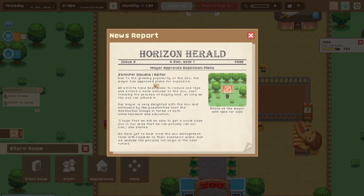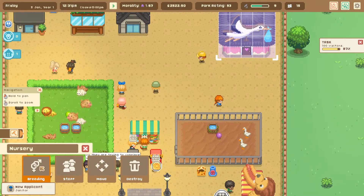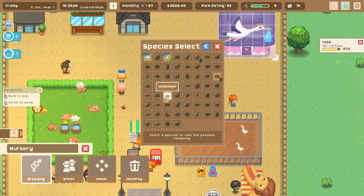Due to the growing popularity of the zoo, the mayor has approved plans for expansion. The mayor is very delighted and enthused by the possibilities the destination brings in terms of entertainment and education. Now I'm really curious what the town will feel when I start bringing food processors into the zoo. Now that we have a whole bunch of animals, I think it's time to start the breeding and see what crazy combos we can come up with.